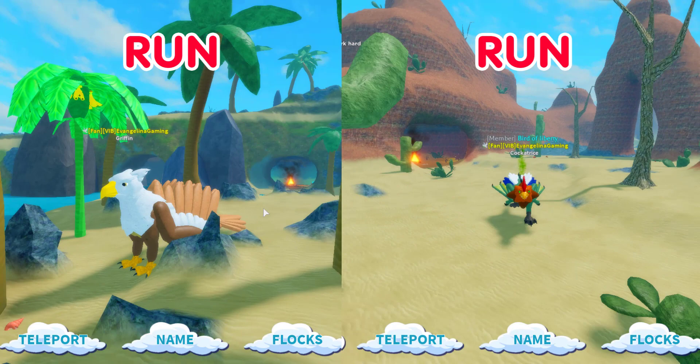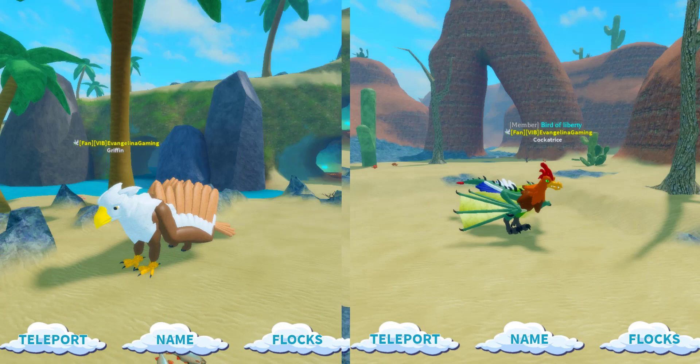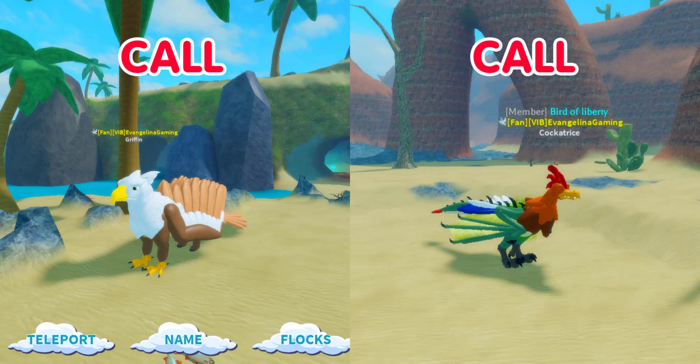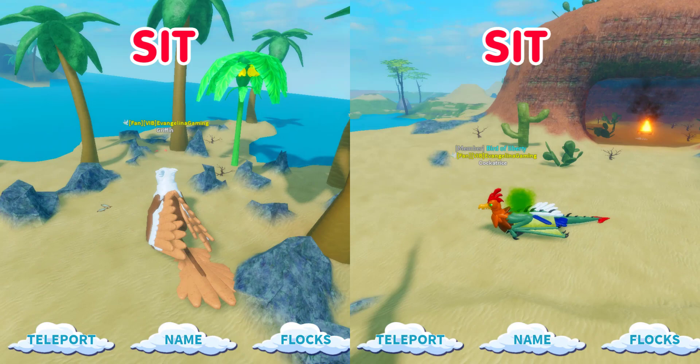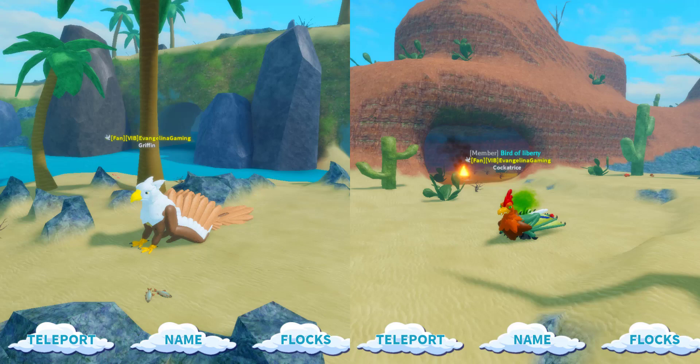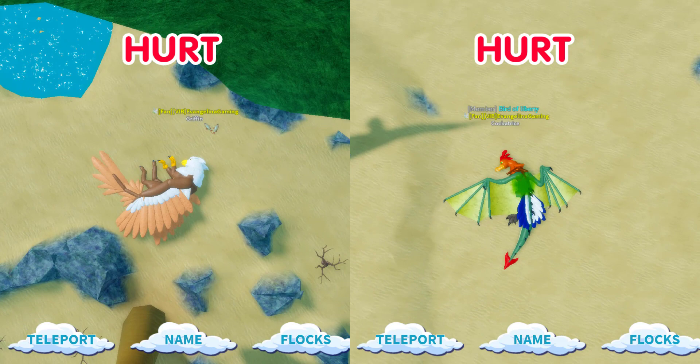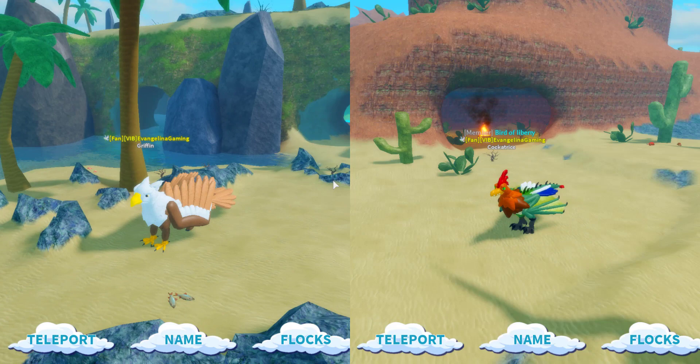Here's both their runs as adults. As you can see the Gryphon is a little bit bigger. Here's Gryphon run and Cockatrice run. Now let's try the Gryphon's call and the Cockatrice's call. Here's both their sits and their eats — the Gryphon's eating motion and the Cockatrice's eating motion. I'm going to say I like the Gryphon's one. For hurt, I'm not sure I have a winner.